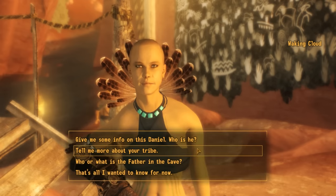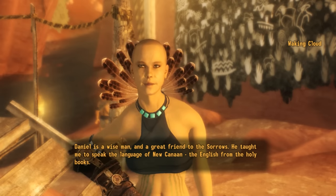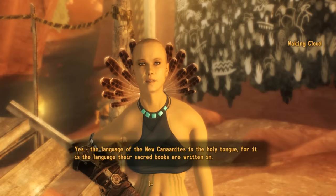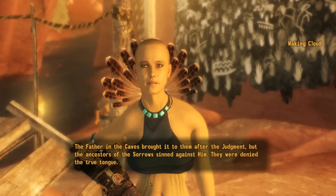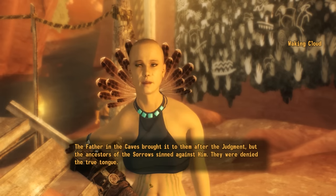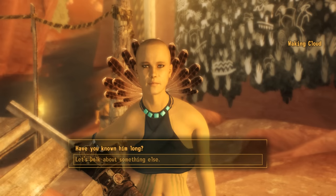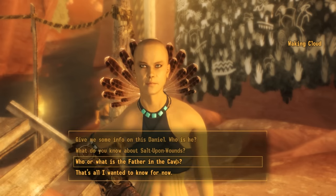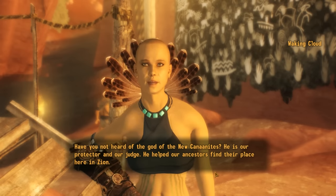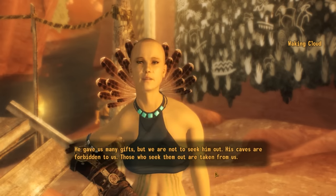We ask her to tell us more about Daniel. She says he is a wise man and a great friend to the Sorrows, who taught her to speak the language of New Canaan — the Anglish from the holy books. She explains that the language of the New Canaanites is the holy tongue, written in their sacred books. The father in the caves brought it to them after the judgment, but the ancestors of the Sorrows sinned against him and were denied the true tongue. He is their protector and judge, who helped their ancestors find their place in Zion. His caves are forbidden — those who seek them out are taken.